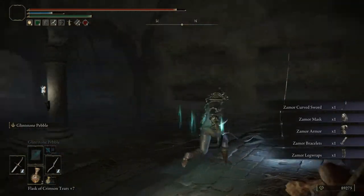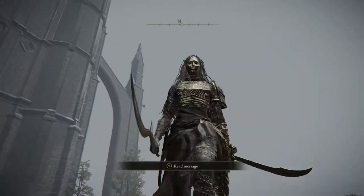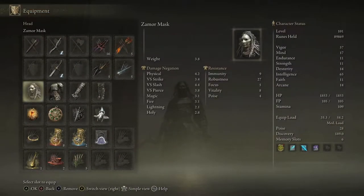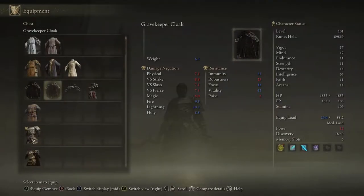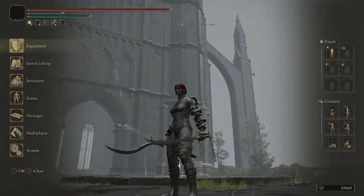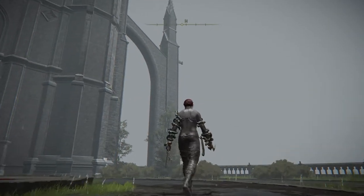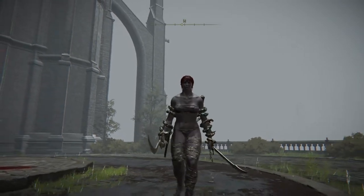We got the full set and I'm going to take you somewhere else to show you the set again. Here we are at the Academy main gate - this is the full set on the character I was just using. At the beginning of the video you saw it on a different character so you can see different skin tones. I like wearing the set slightly differently - I don't really like the original armor piece and head piece, I like changing it up. That's the video. If you like my content, like and subscribe. If you don't, sorry I suck. I'll catch you in the next one. Peace.